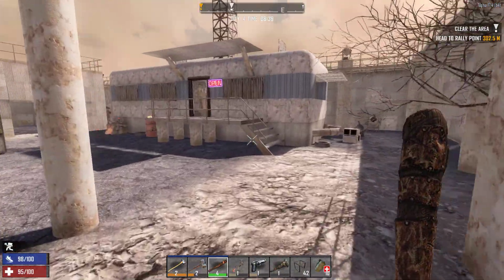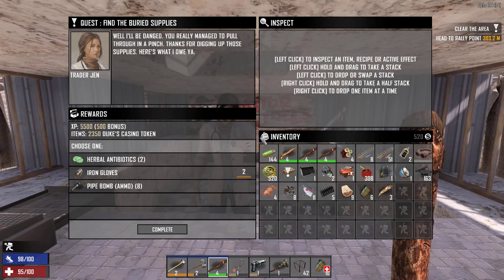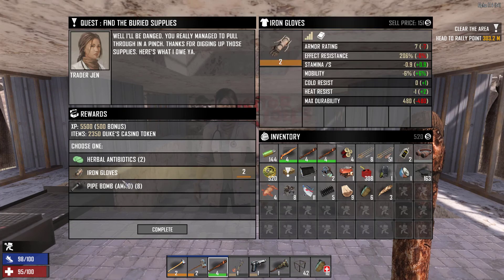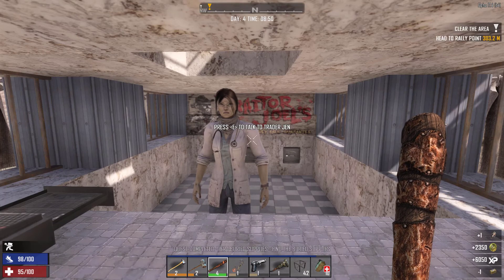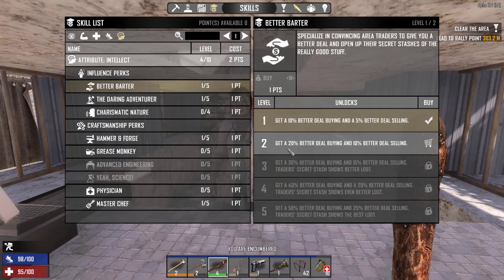Okay, so we made it to the trader. Thank you survivor, my family and I are in your debt — here is your reward. I'm going to sell those back to Jen. Pipe bombs would be quite handy, to be fair I can make them fairly easily. Iron gloves, I'd be tempted to sell back. One quick thing first — I don't have any skill points at the moment, damn it, and Better Bartering can be improved.